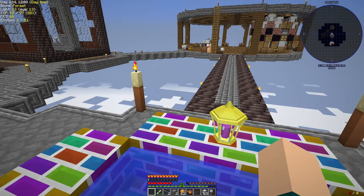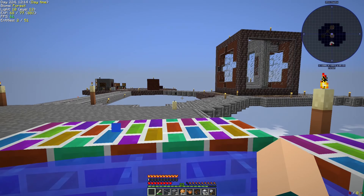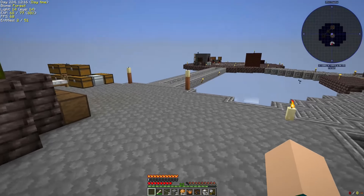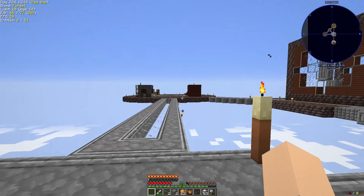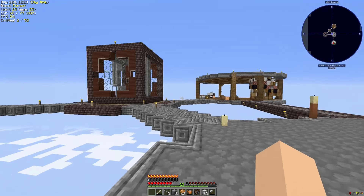I'm walking on the water because of the boots I got last time — the waders. They let me walk on water unless I shift. They also let me walk on lava, so I've removed the fence from the top of that so that I can make more demon ingots if need be.